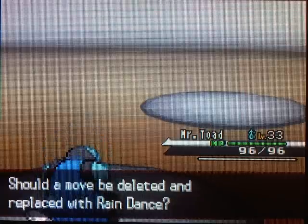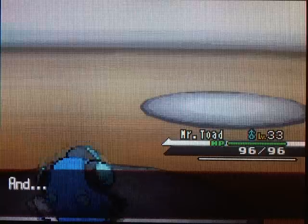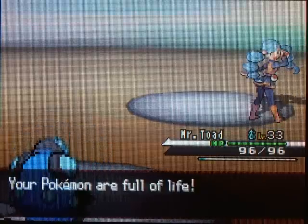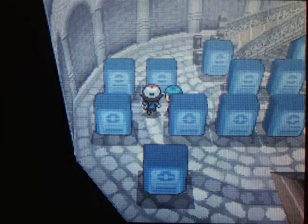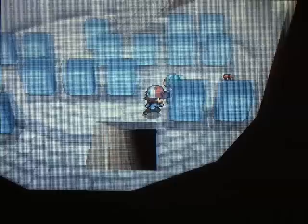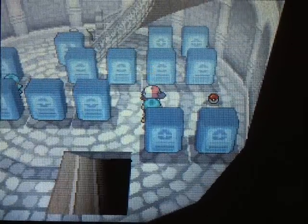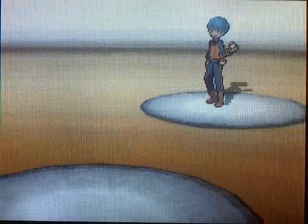We'll get rid of the move Uproar - I don't really use it. But definitely teach Raindance to your Palpitoad. Because if it has the Swift Swim ability, then it doubles your speed and boosts up your Water-type moves an extra 50% - so that is awesome. This is the last trainer we have to fight here in the Celestial Tower, and we just hit the 20 minute mark for this video.